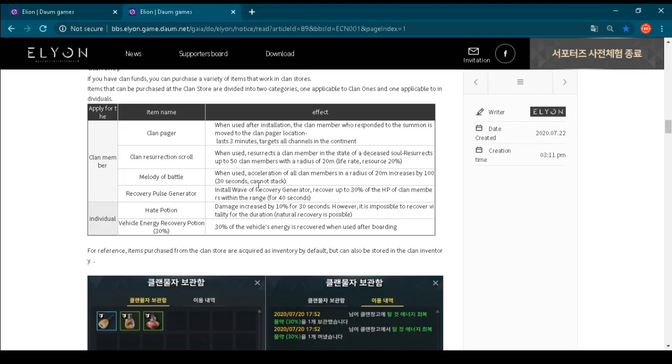Melody of Battle: when used, acceleration of guild members within a radius of 20 meters increases by 100 for 30 seconds — cannot stack, which is kind of logical. That would be really amazing in PvP and guild wars. Recovery Pulse Generator: install a wave of recovery generator that recovers up to 30% of the HP of guild members within range for 40 seconds. So you put this pulse generator and in the radius you recover 30% of the HP to guild members — really amazing.